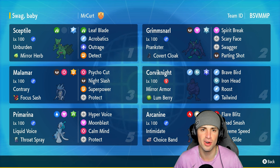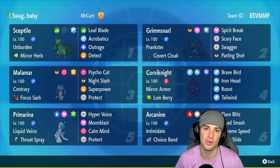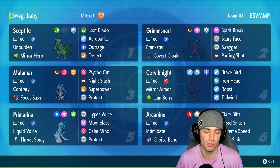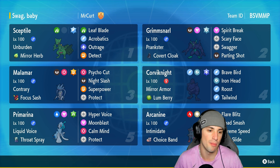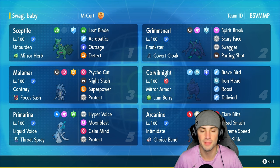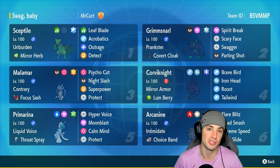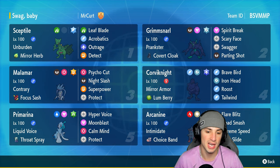Malamar is a fun Pokemon to use considering it has the Contrary ability — so any stats that are going to be lowered actually go up, and anything that goes up now goes down. It's a weird ability but it works pretty well on Malamar. Malamar has the Focus Sash with the Fighting Tera type, Super Power, Night Slash, and Psycho Cut. Corviknight is here to do Tailwind things, Roost, and kind of just pester around.